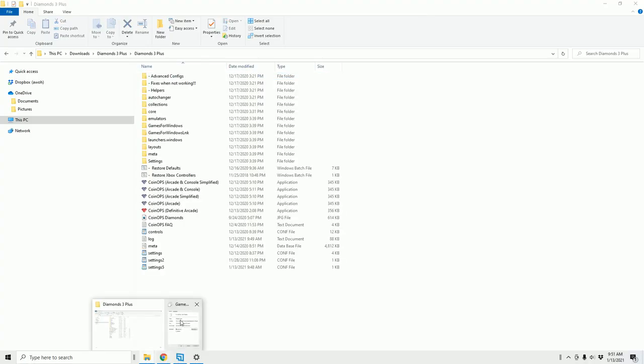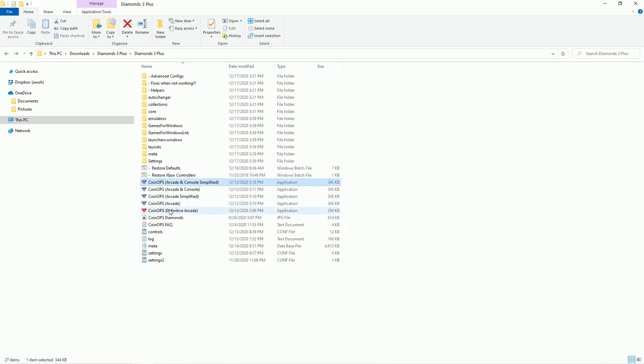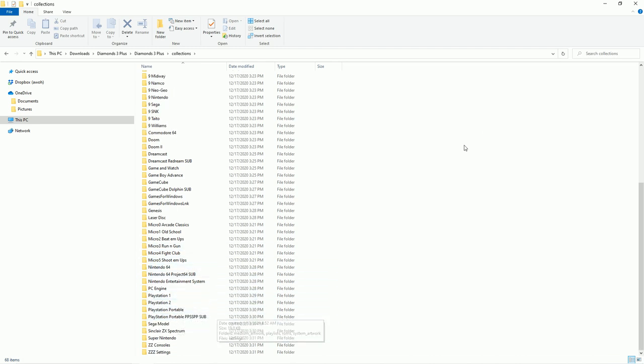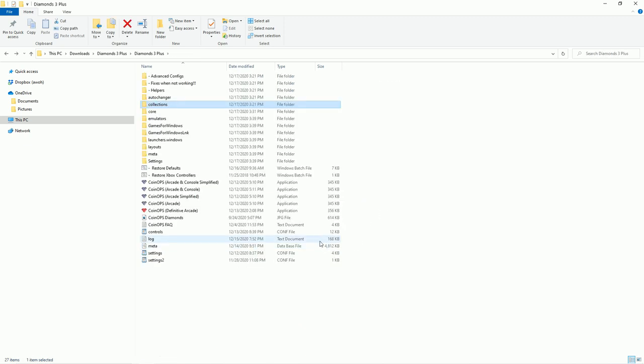As far as file size, it's about 63 gigabytes to download and about 80 gigabytes when extracted. You have about five different shortcuts to get into. Games for Windows looks like they will allow you to add games — things like Cuphead, Tetris, stuff like that. The collections list is not nearly as comprehensive as CoinOps Next 2, so CoinOps Next 2 is probably your best bet if you're trying to get the ultimate collection with multiple terabytes of all your backups. This one is more set up for an arcade experience.